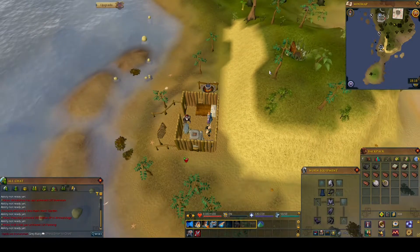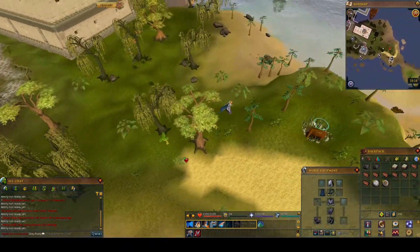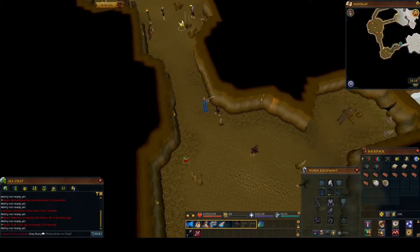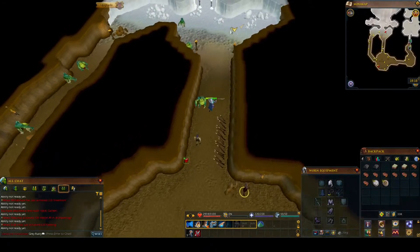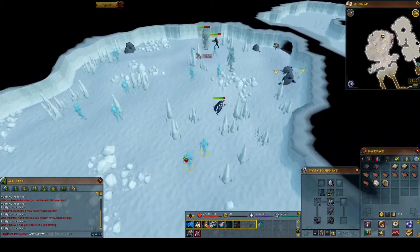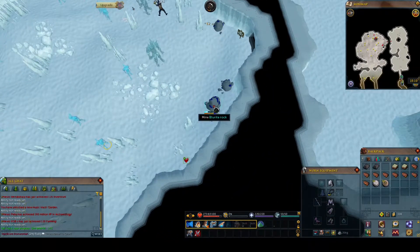So head into the dungeon, which is just on the hill up here, and run through to where the ore is. There are a couple of low-level mobs here which shouldn't give you too much trouble, but do bring some food if you're worried. Head into the ice section of the dungeon — the blurite ore is over on the far side. Run and stand tucked into the corner where I'm standing here, and none of the mobs will be able to hit you, so you can mine the ore in peace.